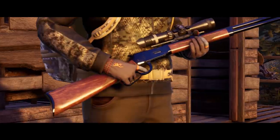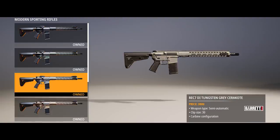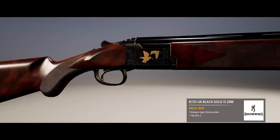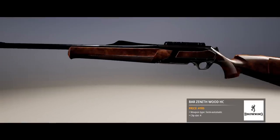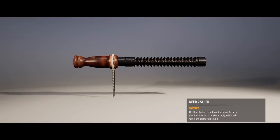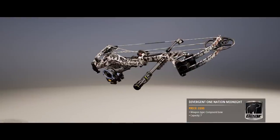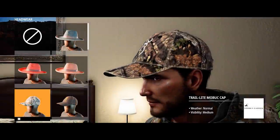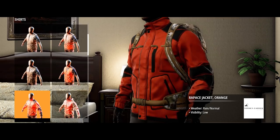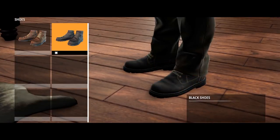The right weapon is crucial to the hunting experience. In Hunting Simulator 2, you can build your hunting kit from over 90 weapons and accessories. All the top brands are available, including Winchester, Bushnell, Barrett, and Bear Archery. For clothing, choose from a wide selection of items made by Browning, Vernie Caron, and Kriptech to customize your character from head to toe.